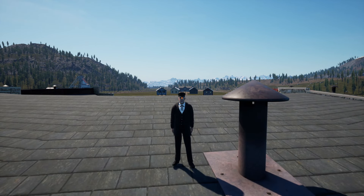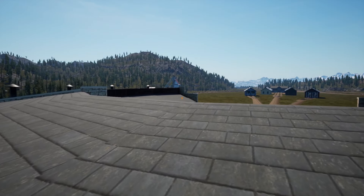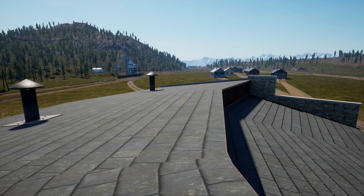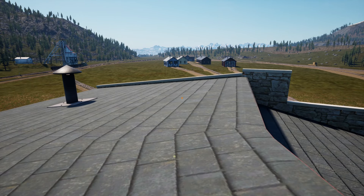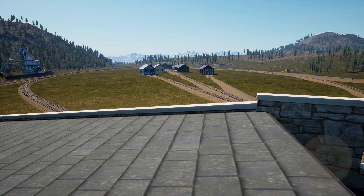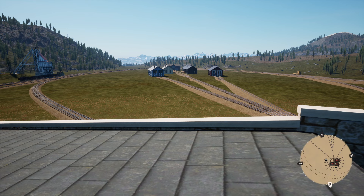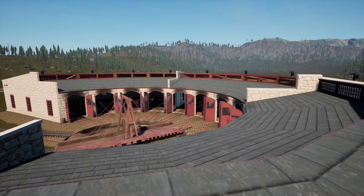Hello and welcome back to Railroads Online. Today we just turned around and got a hot patch for the beta branch. We got a bunch of hot fixes — looks like 23 bug fixes, and then one new added feature. We'll jump into the new added feature right away: you can now toggle the mini map on and off with the Y button, and you can change that to whatever button you want.